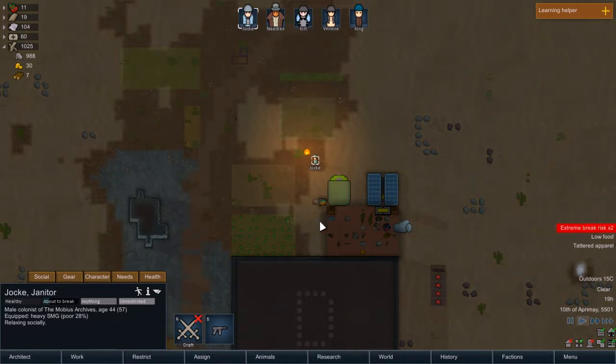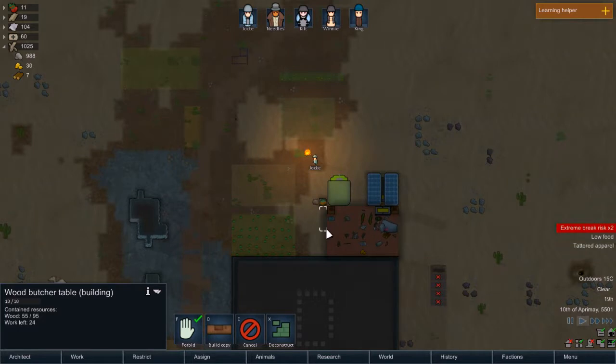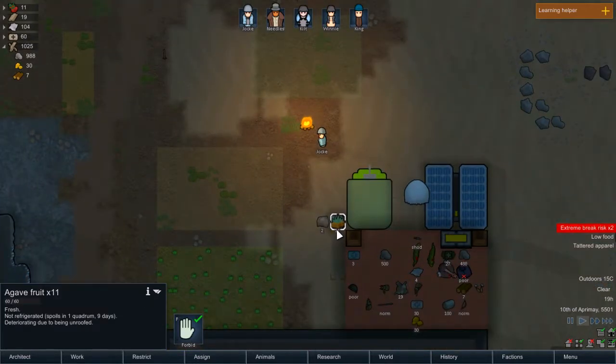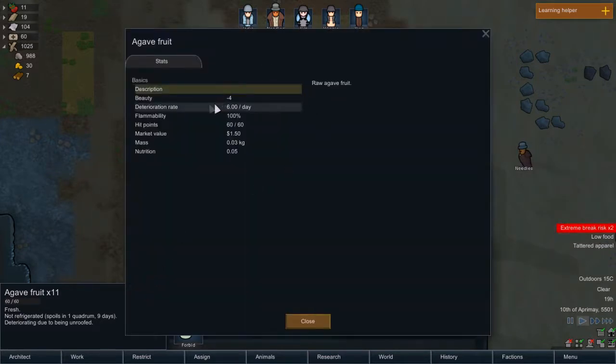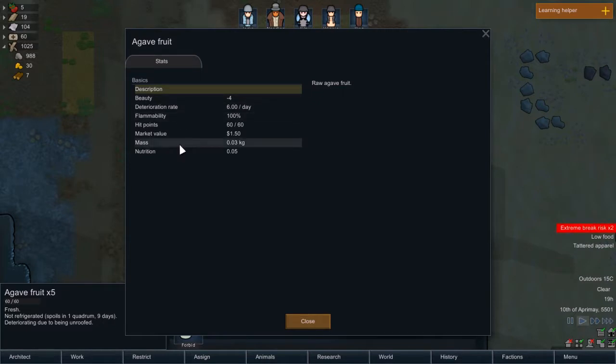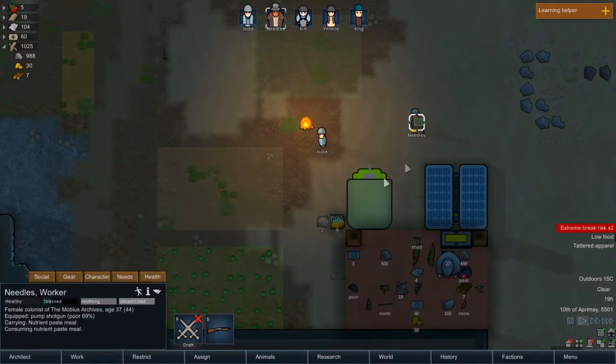Okay, I guess you're relaxing socially — good, because we have nothing for you to do since this has not been built yet. We need that wood critically. Although apparently — oh, the agave — interesting. It was actually set for a nutrient paste meal. So we're just going to put whatever we have in there and it's going to consume it. So you get some food out of that. How much is the nutrition on this? 0.05...